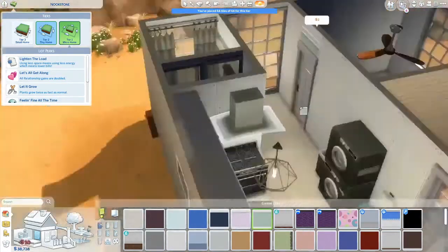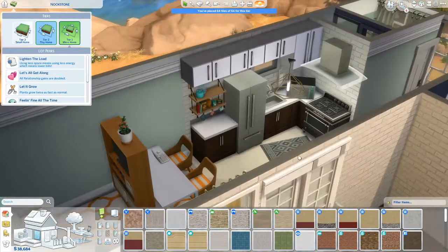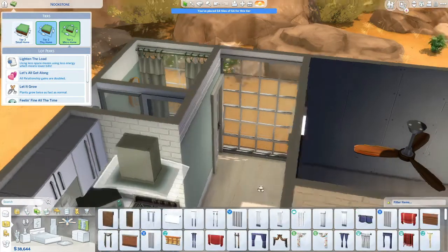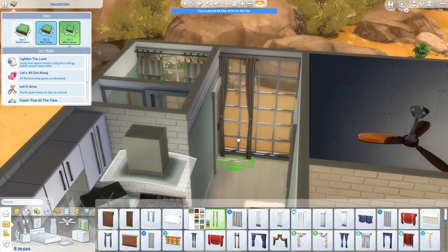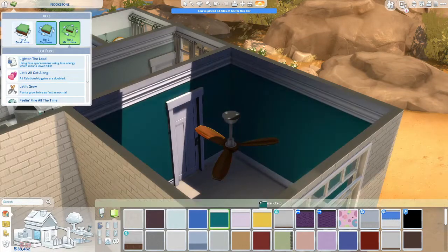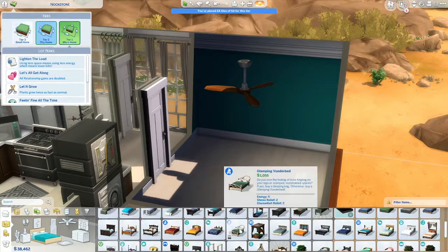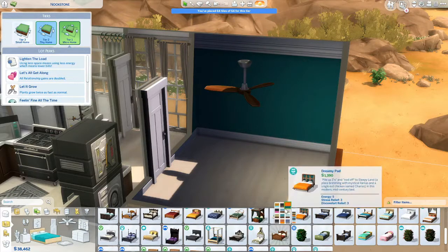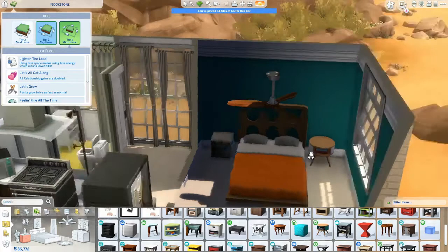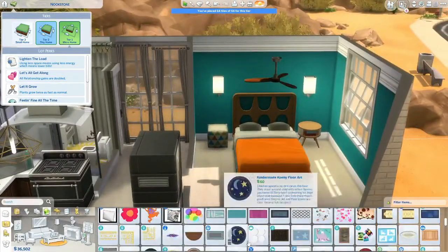Because if you have the Murphy bed in a lot of your households, they're all going to have the exact same couch and the exact same style because you have to match it. I just wish you were able to interchange that. I also wish you could change the picture that comes on the Murphy bed. I love the idea of compact living, but I wish it was just a little bit more versatile for changing styles in the house.